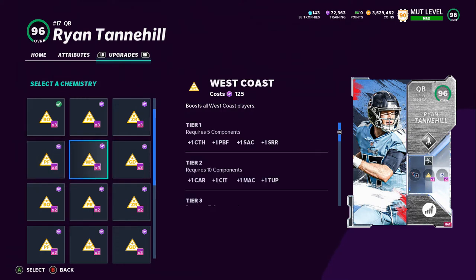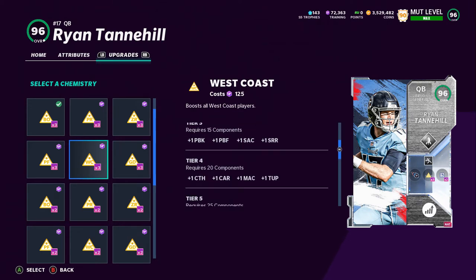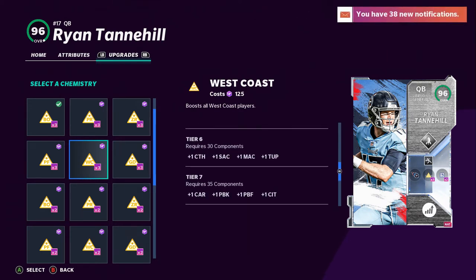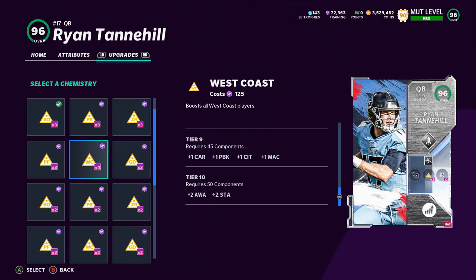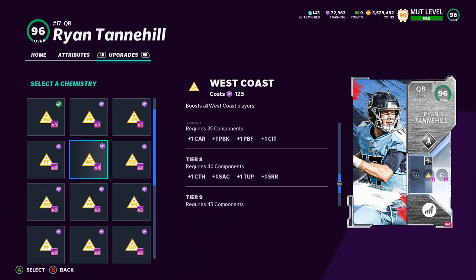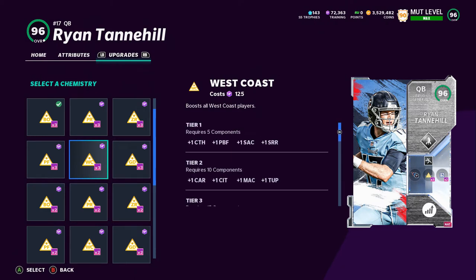Same with Go Deep. West Coast — I don't like this at all. I don't know of one person that runs this; there's nothing really special that it upgrades. It's really just a lot of stuff for your quarterback and pass block for your line. I put it in the same category as Power Run — I wouldn't use it. Power Run and West Coast, do not use these. Maybe a little later in the year they might become decent, but as of right now, do not use these.